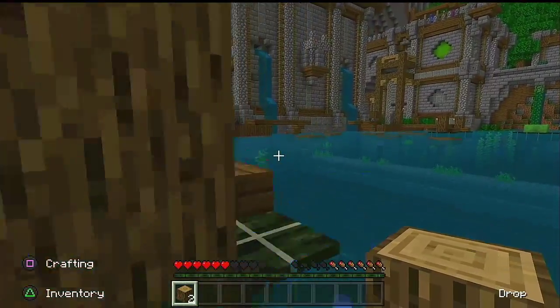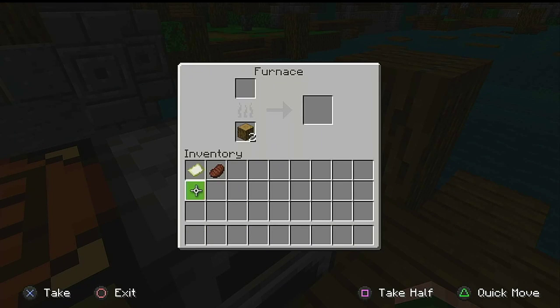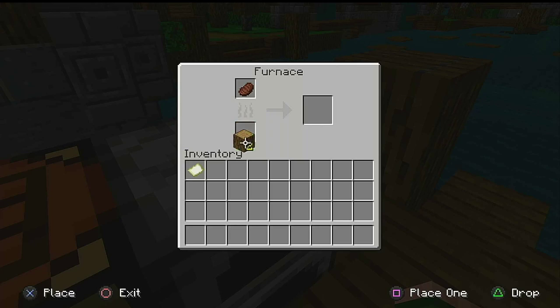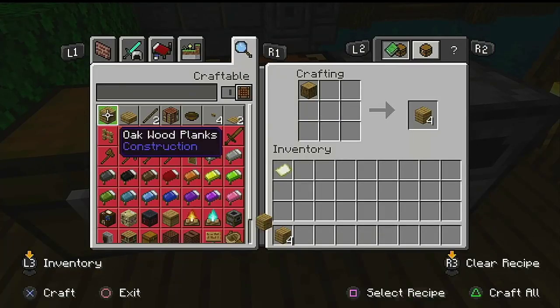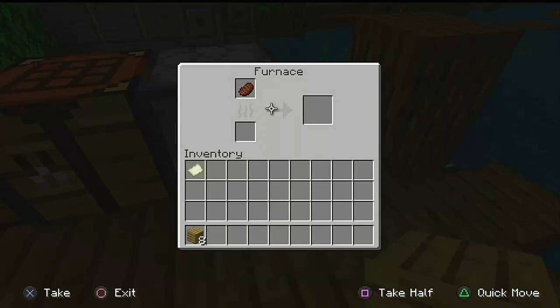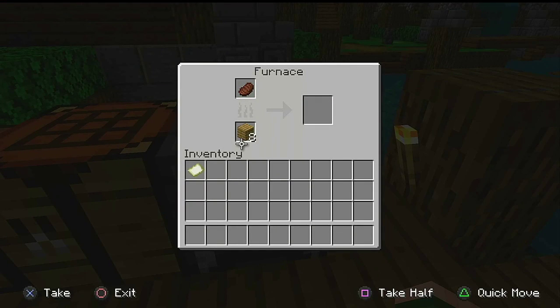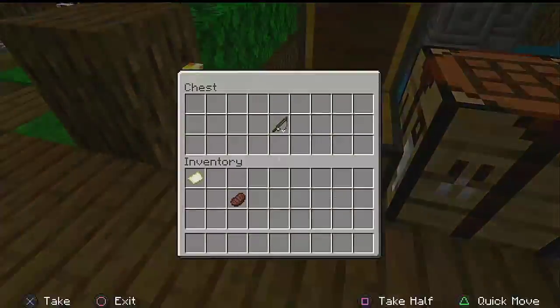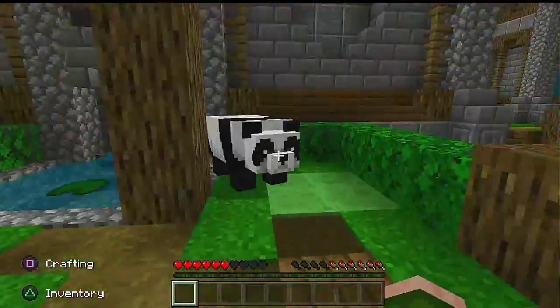Oh, I don't want to drown. Let's just cook some food up real quick — oh wait, we can't cook it up. Come on, why is it not... oh, because that's already cooked! This is already cooked — we don't need to cook it, it's already cooked. Very well. Hello, Mr. Panda Bear.